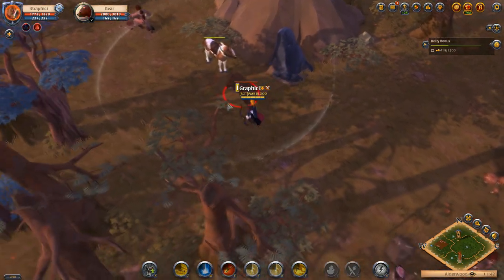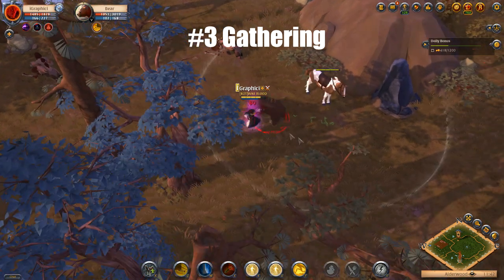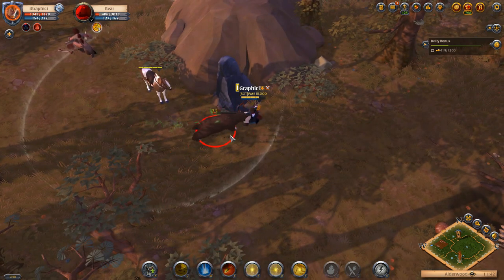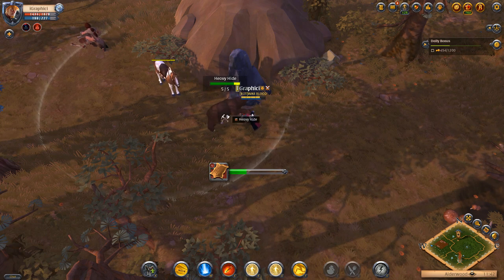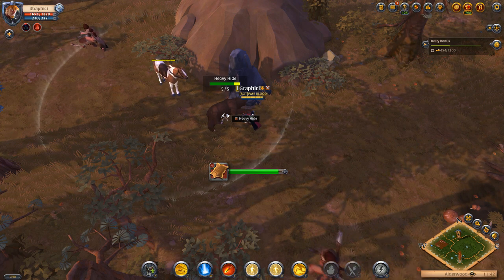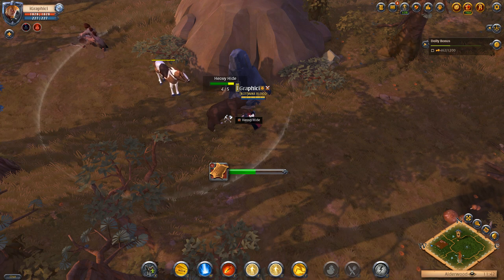Now jumping over to number three: gathering. A lot of you might underestimate gathering — you might think random dungeons have better loot or more silver to be had, and I would have to 100% disagree. With what I've seen from gathering, it's very very strong. If you can do T8 gathering at any point — whether it's skinning, wood cutting, or whatever gathering skill you're going for — it gives you insane silver that you can also transfer into gold if you'd like.